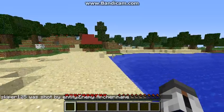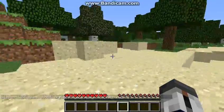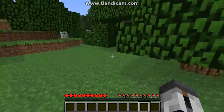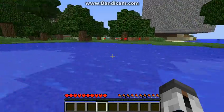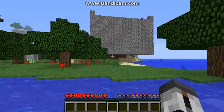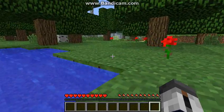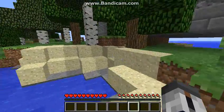The archer spawners are pretty hard to spot because they have the exact texture of cobblestone, but they're just a little bit darker. And archers apparently spawn faster than others, as we just saw.